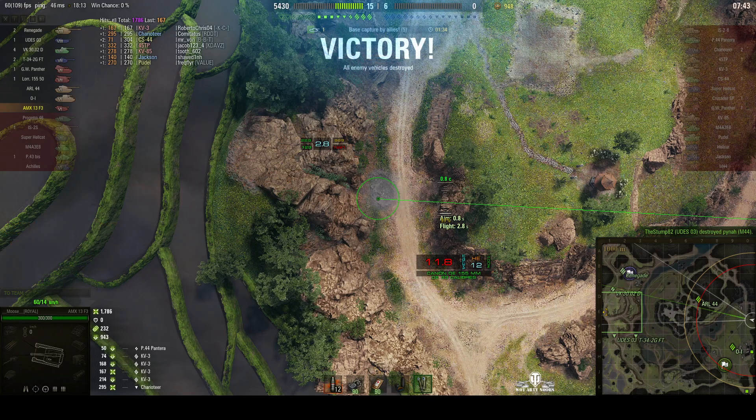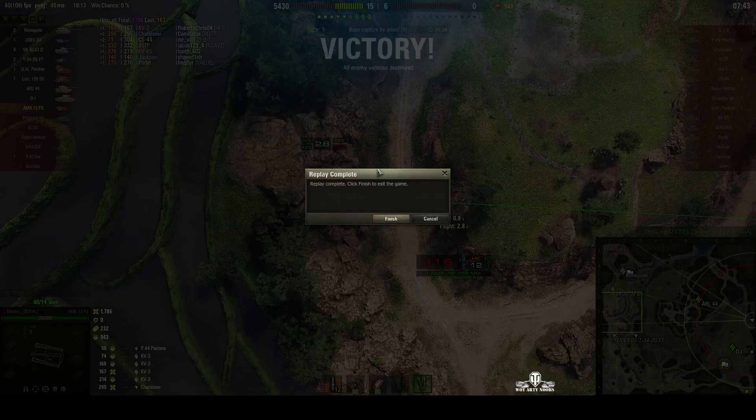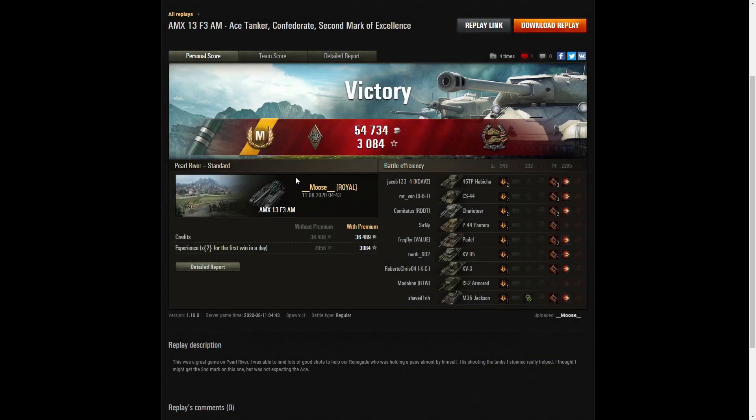Decent score — 1,786. And it is the second mark of excellence! He got an ace tanker and his second mark of excellence in that battle, which just goes to show his standard is consistent. He's also got a Bruiser medal for getting at least five critical hits — he got 14 in this one. And he got a Confederate medal for damaging more of the enemy than anyone else on his team. In fact, he didn't get a single kill in this game, so every tank he hit counted towards his Confederate.